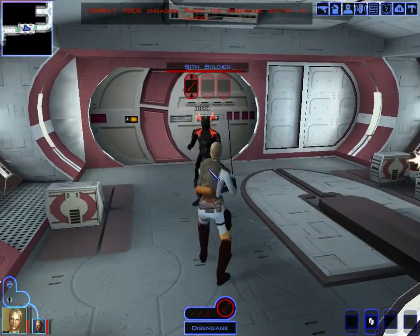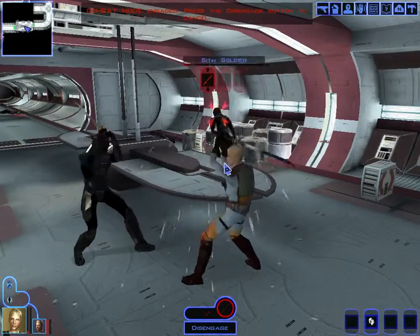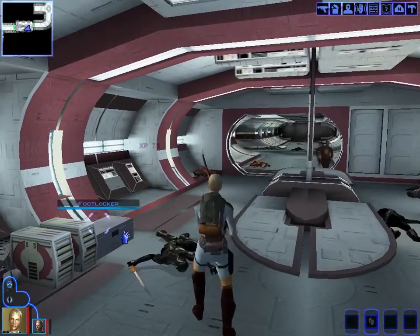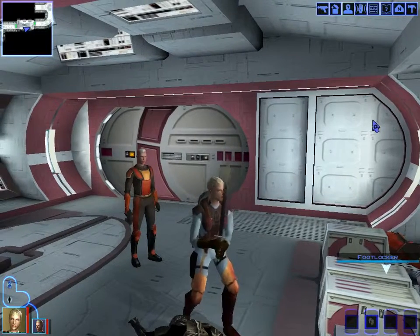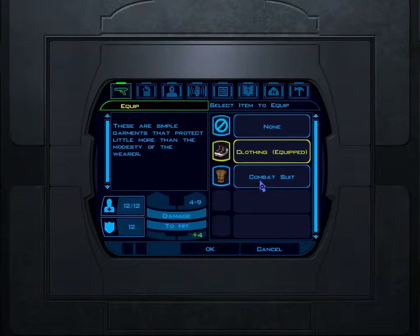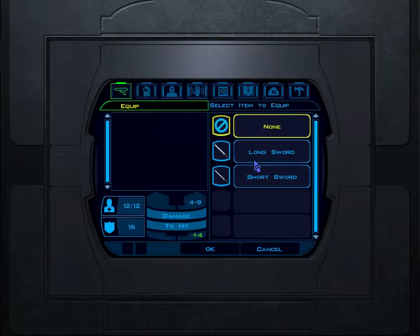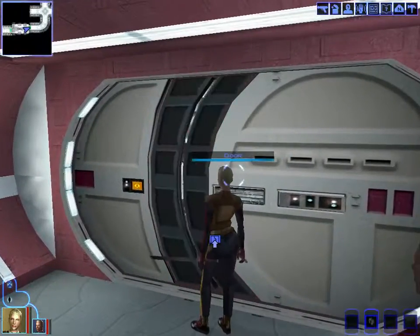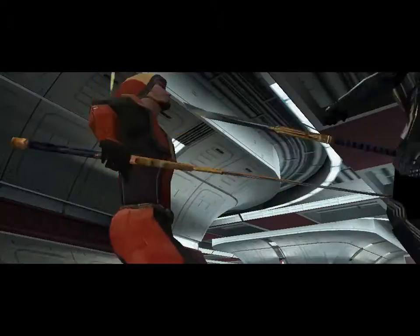We're confused about solo mode, but figure it out. We realize they actually have normal swords in Star Wars. After the fight, we loot a footlocker containing frag grenades and swords. We switch to inventory, find a better weapon that does more damage, and equip it. Now we have two swords equipped — one in each hand.